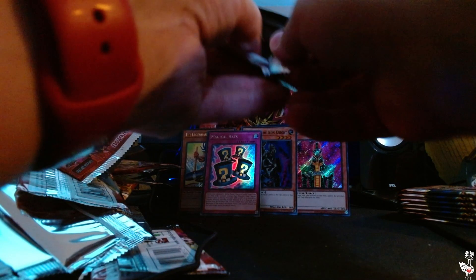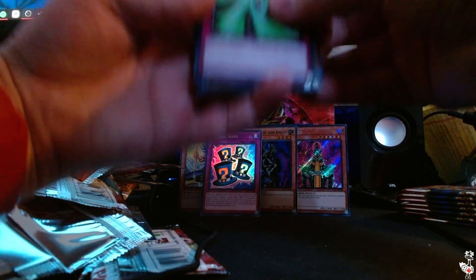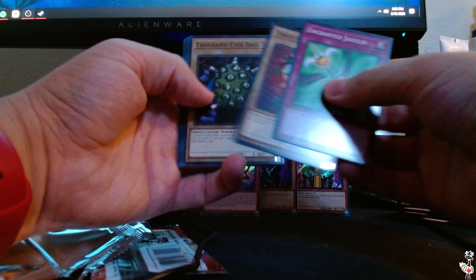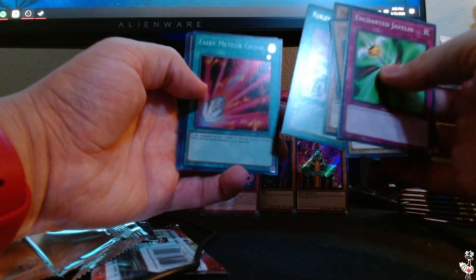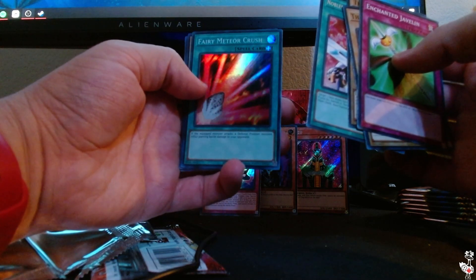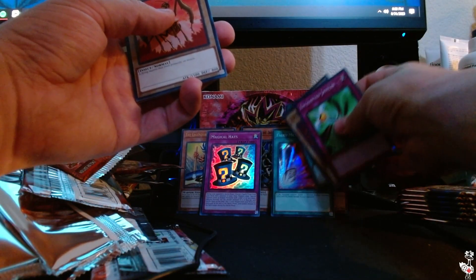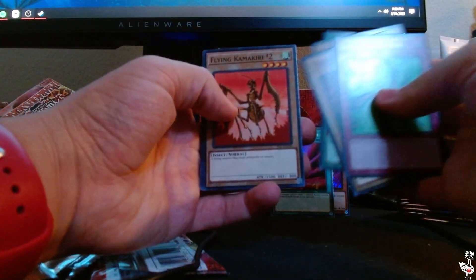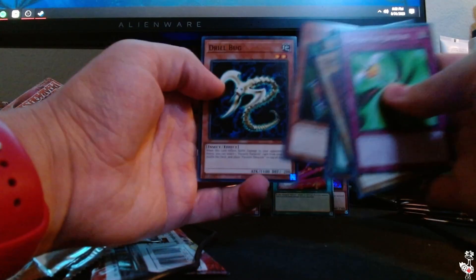Next pack — I know Buster Blader is in these next couple of packs, he's got to be. We have Enchanted Javelin, Three-Headed Guido, Thousand Eyes Idol, Noble Man of Extermination, Fairy Meteor Crush, and Ultra Rare — that's pretty, wow. Flying Kamakiri, Bubonic Vermin, Four Star Ladybug of Doom, and Drill Bug.